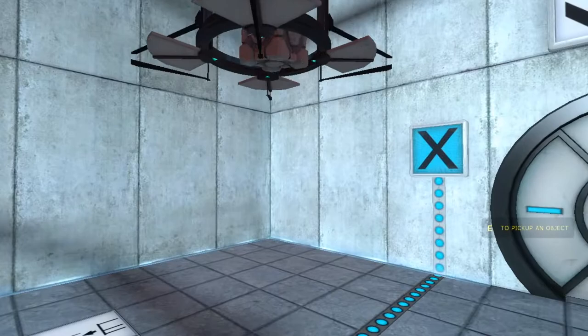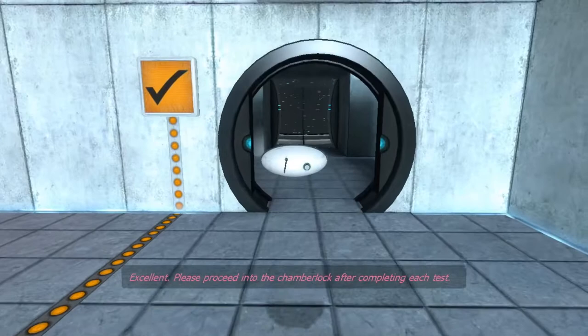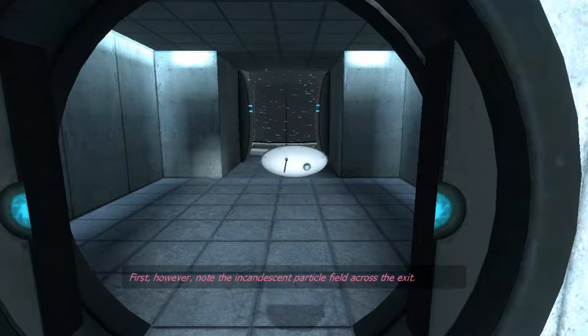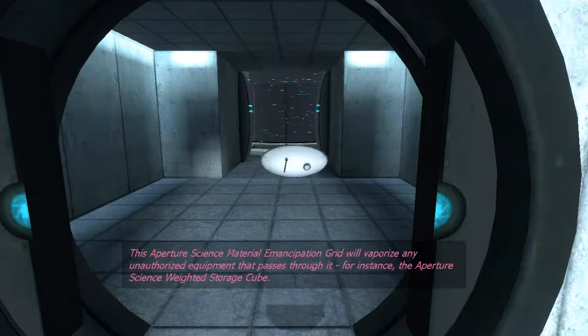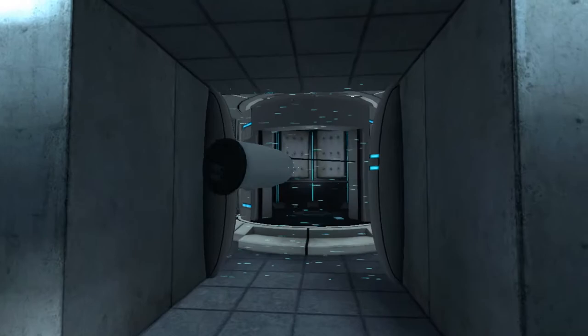Pick up stuff like I did before. Press it on the big old button. Excellent. Please proceed into the chamber lock after completing each test. Note the incandescent particle field across the exit. This Aperture Science material emancipation grid will vaporize any unauthorized equipment that passes through it — for instance, the Aperture Science weighted storage cube, or the Aperture Science radio telecommunication device. The reason why I insist on bringing this is because listen very carefully.